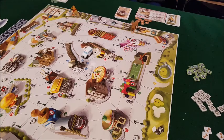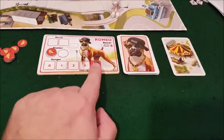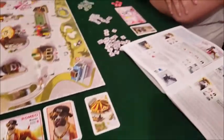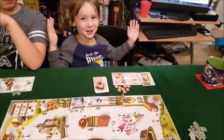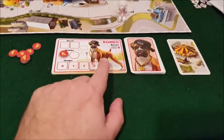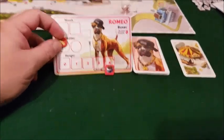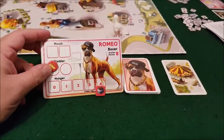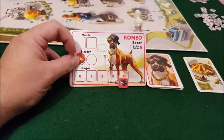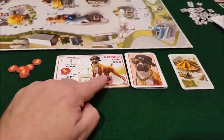Each player gets one character of their choice — there are six characters in the box. I'm playing Romeo, Carla is playing Bella, Nathan is playing Buddy, and Alex is playing Max. Each dog is different; for example, I'm playing Romeo the Boxer. I have eight action points, two spots in my mouth to hold something, two bladder sections, and four hunger sections.